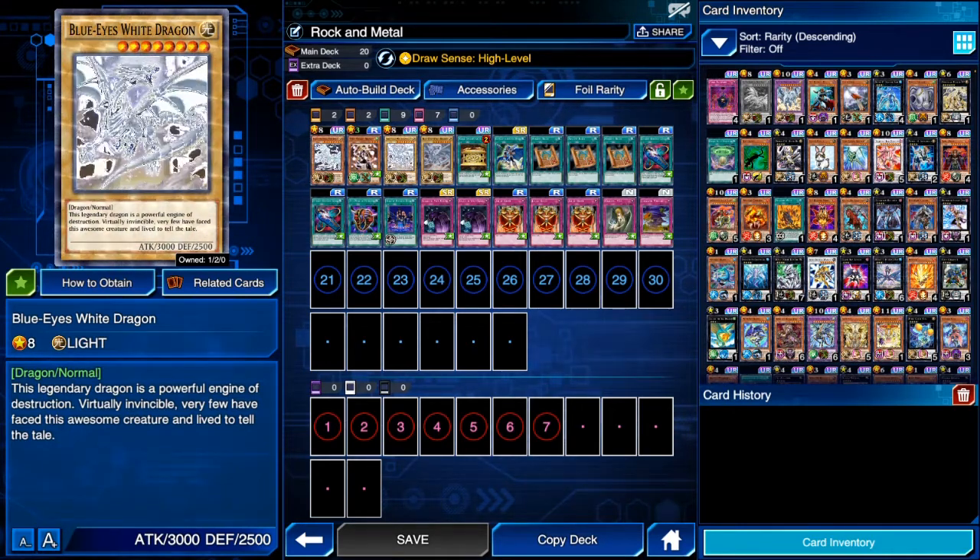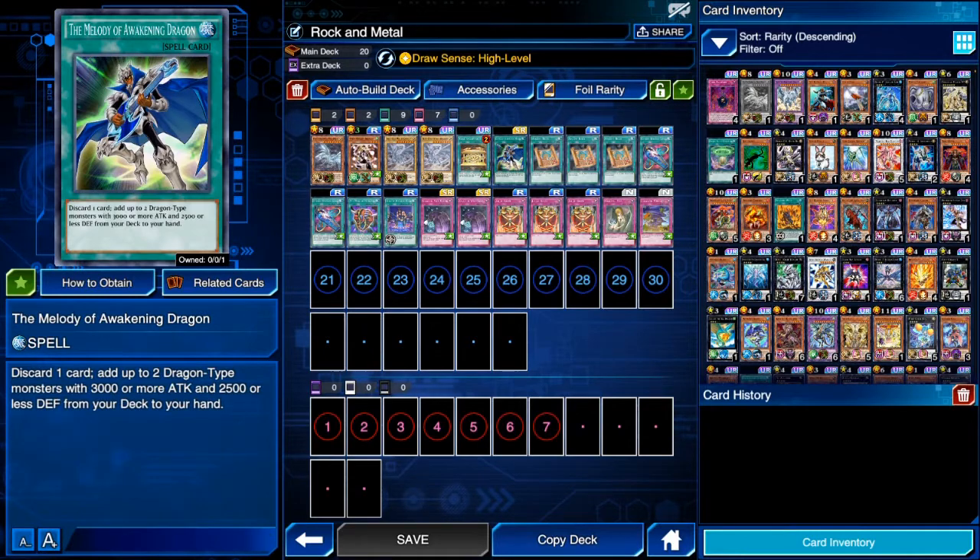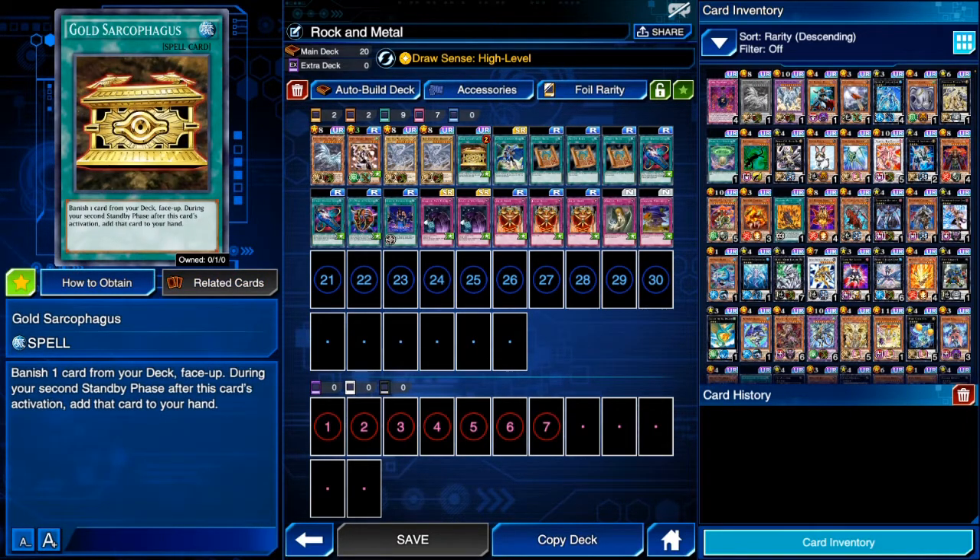We have the only copy in the game of Melody of Awakening Dragon, which is really helpful to add both Alternative and a regular Blue-Eyes to your hand much quicker. Next we have one copy of Gold Sarcophagus — you can replace it with Different Dimension Capsule, which is a more free-to-play option, basically just to add our key pieces to our hand more quickly.